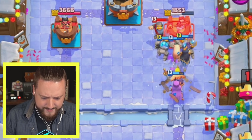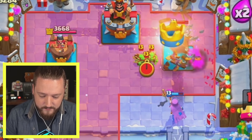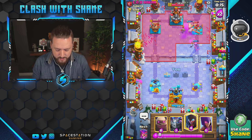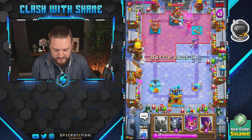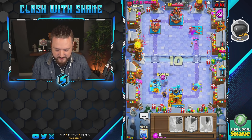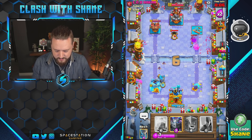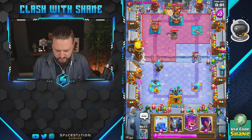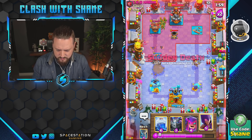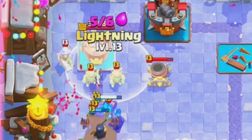No goblin gang right now, but right here goblin gang potentially — or just a deck tower. Okay, there's the skeleton barrel. I could try and go for the three but I want to pull it back a bit, play some respectable defense. Left lane — there's the mortar! He's gonna go a musketeer. I want to try and lightning spell all three of them — wait for it. Let's go, yes! There we go, that's what I wanted.